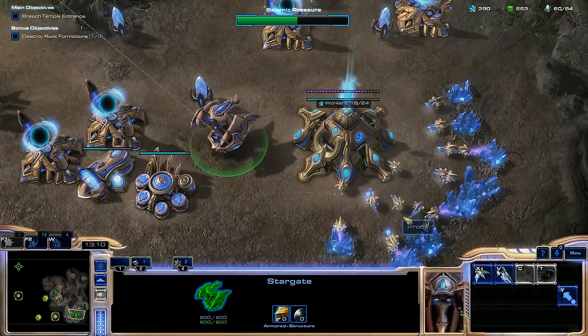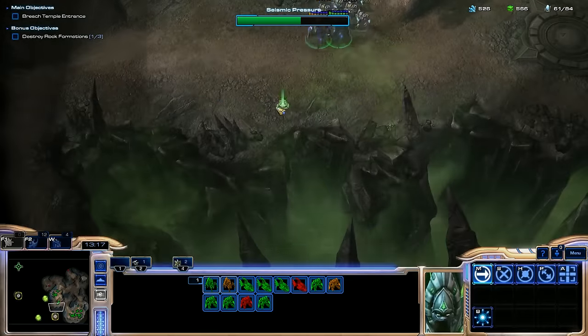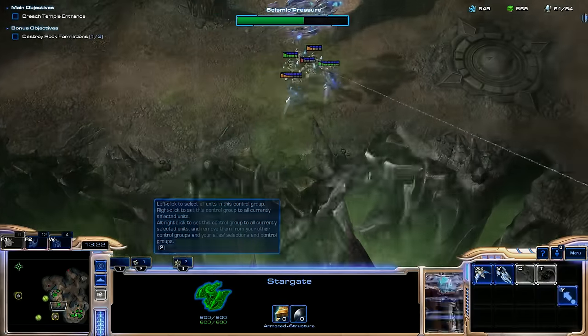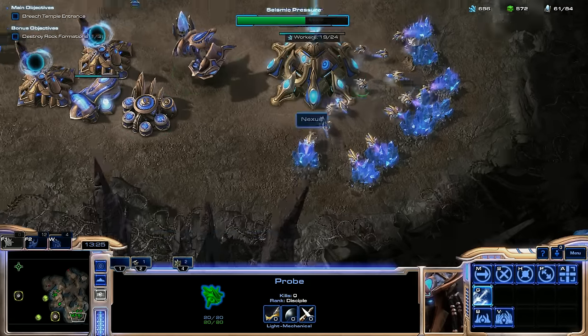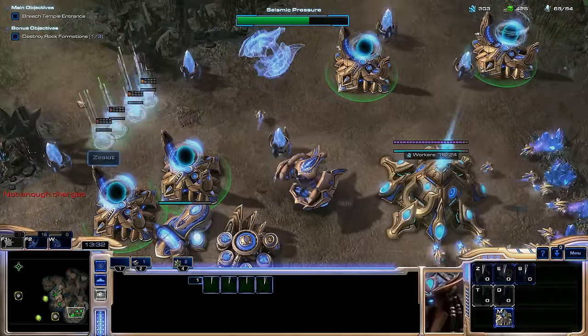Getting a decent amount of gas now. The only thing to really make use of the mineral surplus is to get High Templar, or Sentries as well since they cost more gas than minerals. Going down and getting that other vent would also be helpful. I'm going to throw down another Stargate because we're going Protoss Air for the most part here, plus Zealots.